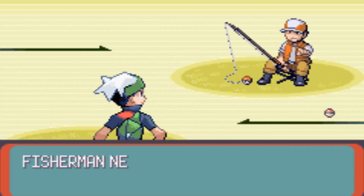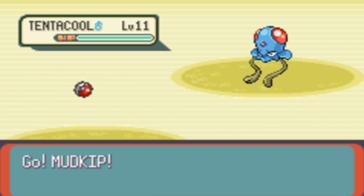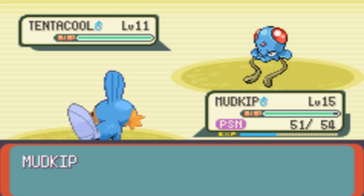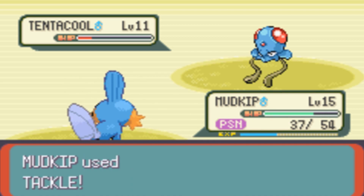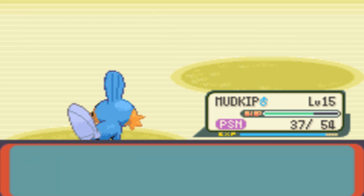Basically we take on this Fisherman. He has a Tentacool and I have Mudkip. Mudkip is where physical attacks get better, but I've been poisoned — oh you son of a bitch! Using Mud-Slap is still physical and does a bit of damage regardless, but I'm still hurt a lot. This is going to be awkward. Tackle — get rid of this Tentacool. I'm going to have to heal my Mudkip.